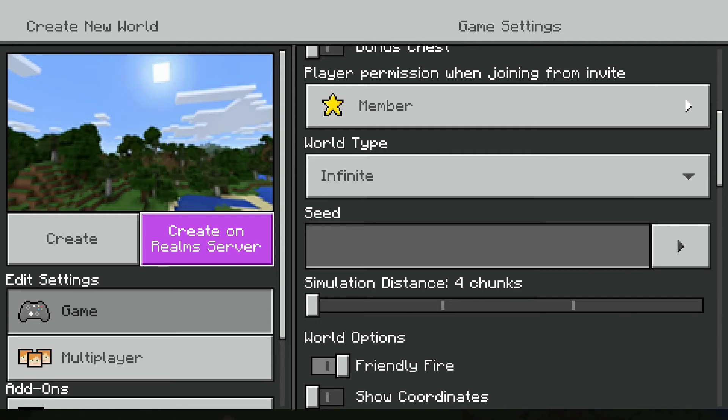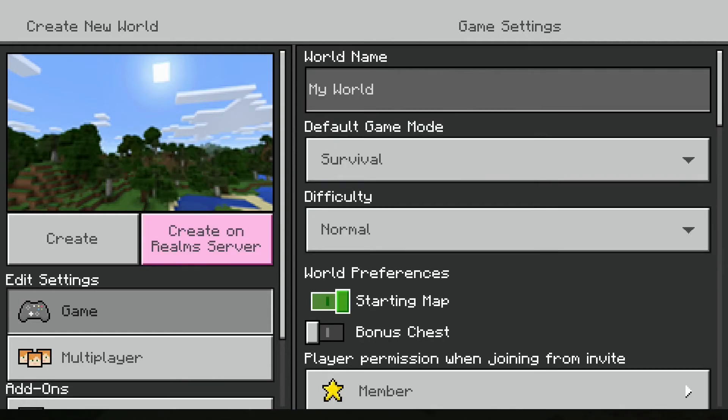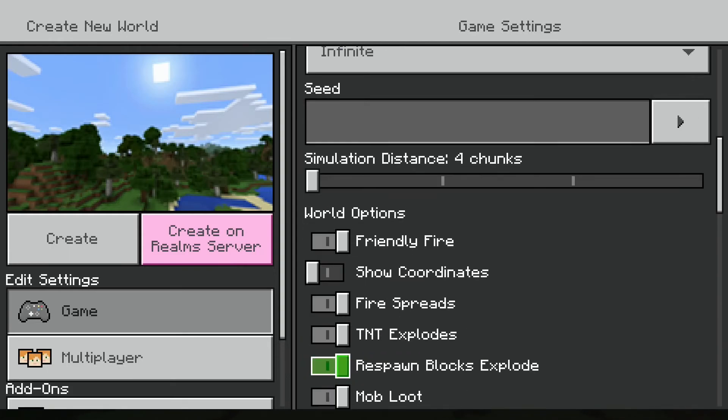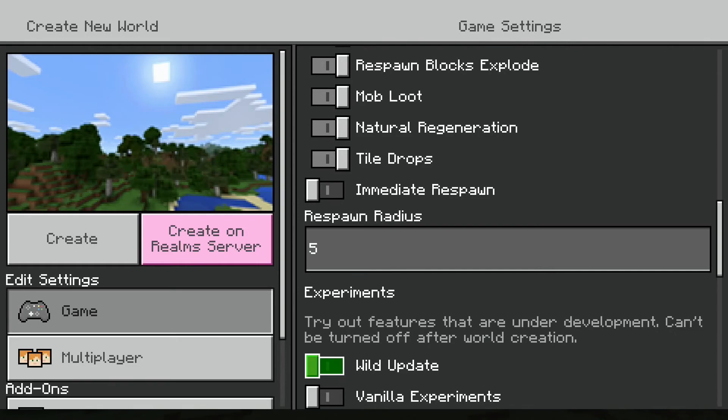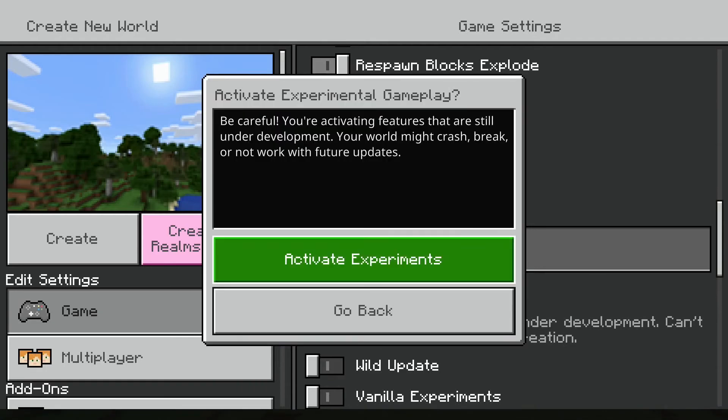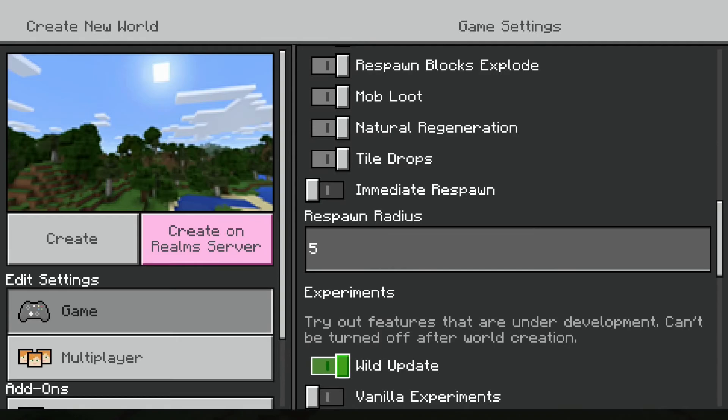So to get frogs — that's what this video is about, frogs. To get them at the moment, when you're creating a world, you have to go into settings and go down until you see Experiments. You should see something that says Wild Update. Click that and do Activate Experiments.